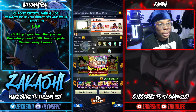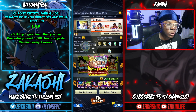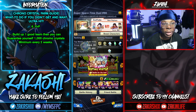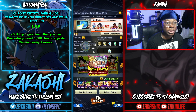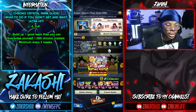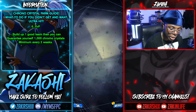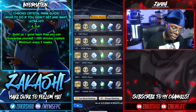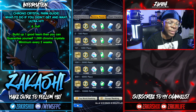For PvP, definitely aim for 1,000 chronocrystals, which means ranking within the top 10,000. It's not that difficult — you just need one decent team. Summon on one specific banner, build up characters from that banner, get a few good equips for that team, and you can participate. As long as you're consistent and learn a few PvP techs you can get those 1,000 chronocrystals. I'm working on updated PvP guides on the channel. Rank 1 gets 1,300 chronocrystals but realistically aim for the top 10k.